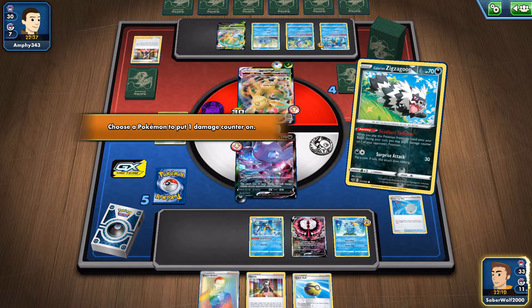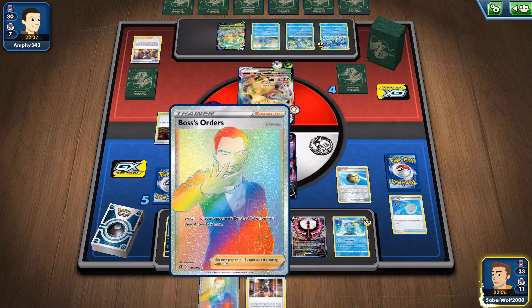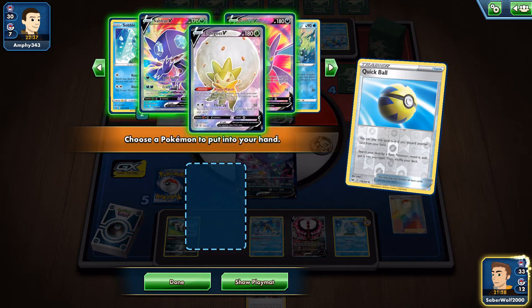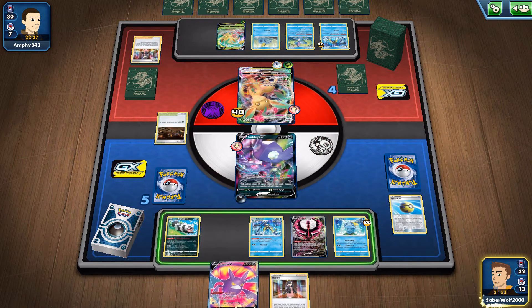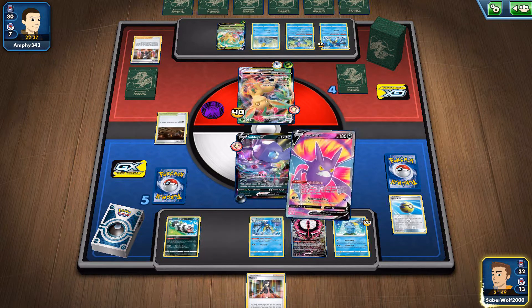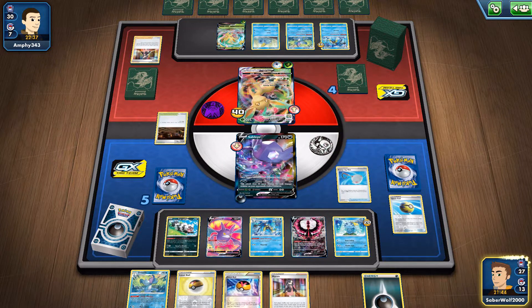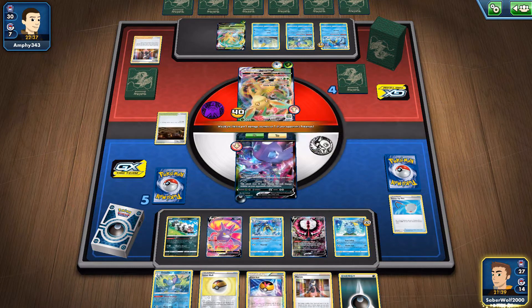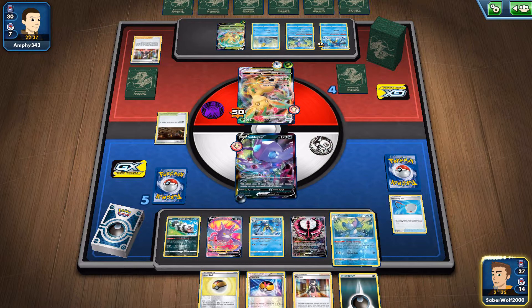So Quick Ball — I'm gonna discard the Boss's Orders, get the Crobat V. We're gonna try and draw as many cards as we can here. Between the Crobat V and another supporter — probably Marnie — I need to see what I need to see. And I do see the Scoop Up Net even without using a supporter, which is great. So out of nowhere, we're gonna get this one-hit KO on this Leafeon VMAX, which is good. I definitely needed this — gotta keep applying the pressure.